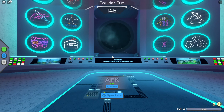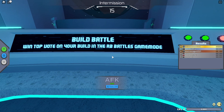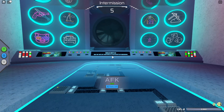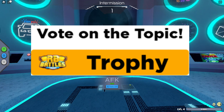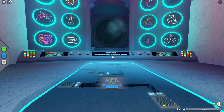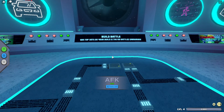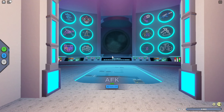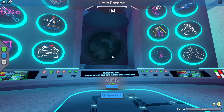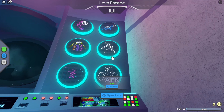The next one is Build Battle. When you're voting for the map, it will say RB Battles next to one of the options — you have to vote for that one. If your team doesn't vote for it, you'll need to wait until the next round. You need to get first or second place in the RB Battles build to get the badge. Third place will not be enough — only the top two players will get it.